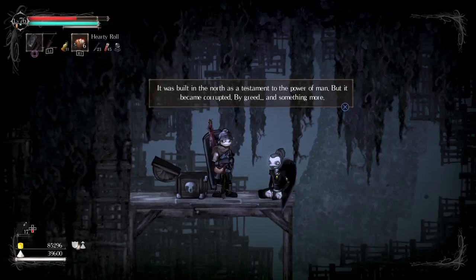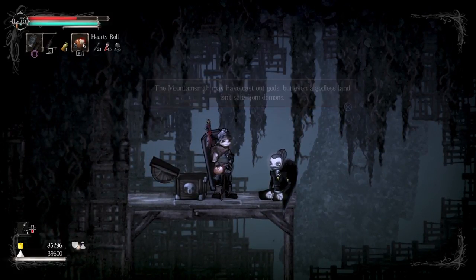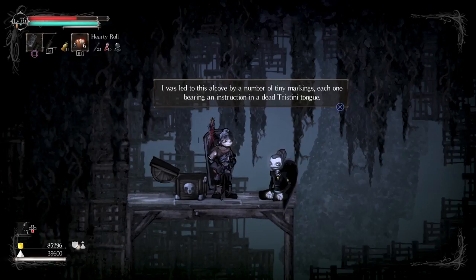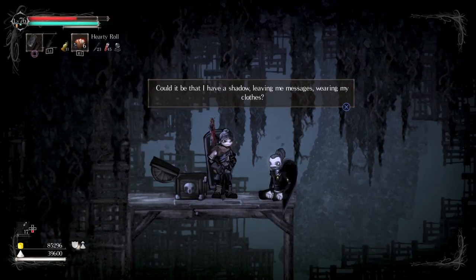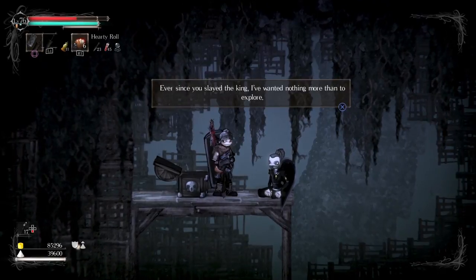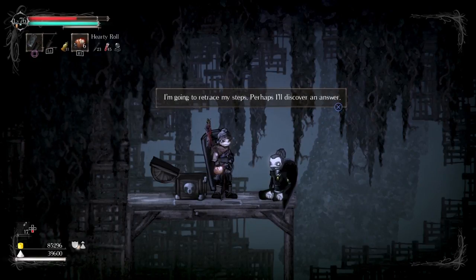The Ruined Temple — it was built in the north as a testament to the power of man, but it became corrupted by greed and something more. The mountainsmith may have cast out gods, but even a godless land isn't safe from demons. I was led to this alcove by a number of tiny markings, each one bearing an instruction in a dead Tristini tongue. Here I found a set of garments identical to mine. Could it be that I have a shadow, leaving me messages wearing my clothes? Ever since you slayed the king, I have wanted nothing more than to explore. But now that I think I understand what power is here, I'm filled with dread. I guess it's the guy who gave me the brand, but he's still a quest. I'm going to retrace my steps — perhaps I'll discover an answer.